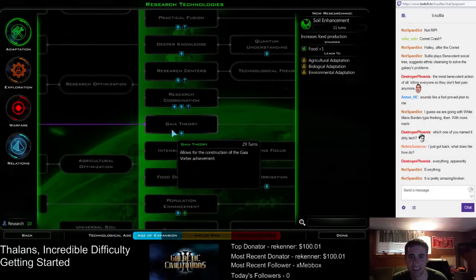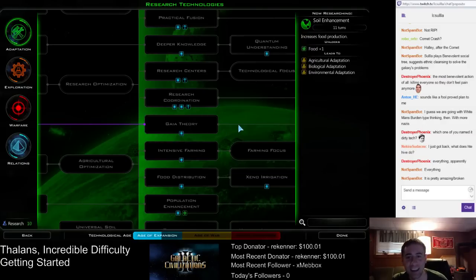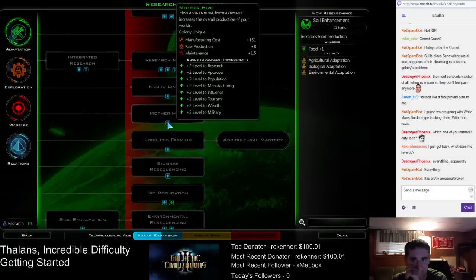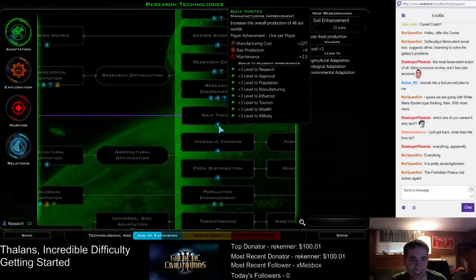I mentioned hive specialization is good. Check out this one: Gaia Theory. It lets you build the Gaia Vortex, which increases the overall production of all our worlds — plus four raw production on every planet. You can only build this once, but plus four raw production on every planet. Look at the adjacency bonuses: plus three to adjacent research, approval, etc. Yeah, that's pretty broken. And then this is the upgraded version of hive — Mother Hive — it goes from plus four to plus eight raw production. But that comes very late in the game.